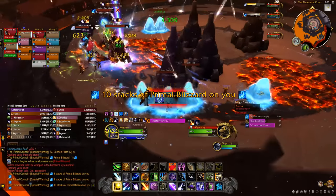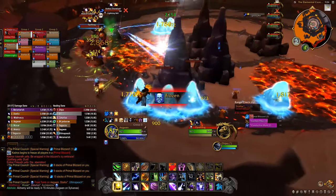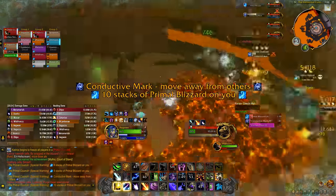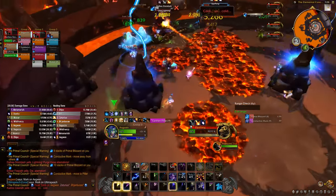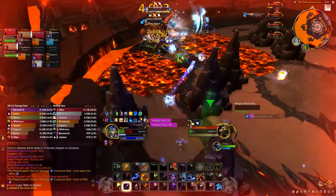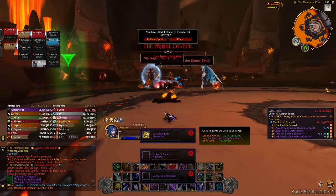The frost elemental gives frost stacks to players, and if they reach 10 the player gets frozen, so get them out — but remove the dot first by walking into the fire zones on the ground. Keep repeating all those mechanics and try to kill all four bosses together. We killed one faster and had to deal with the dot while finishing the last three, but it's best to kill all of them at the same time.